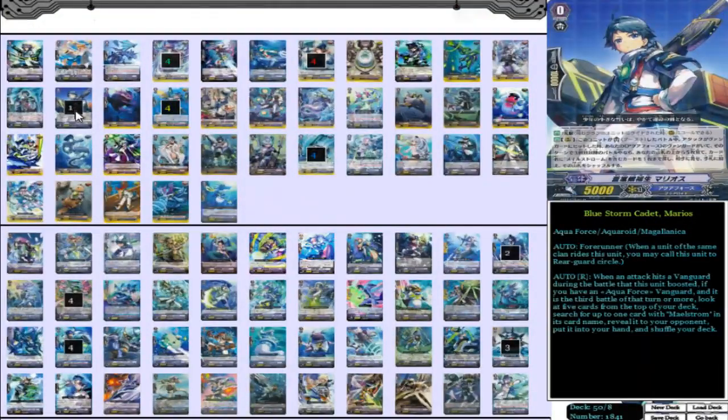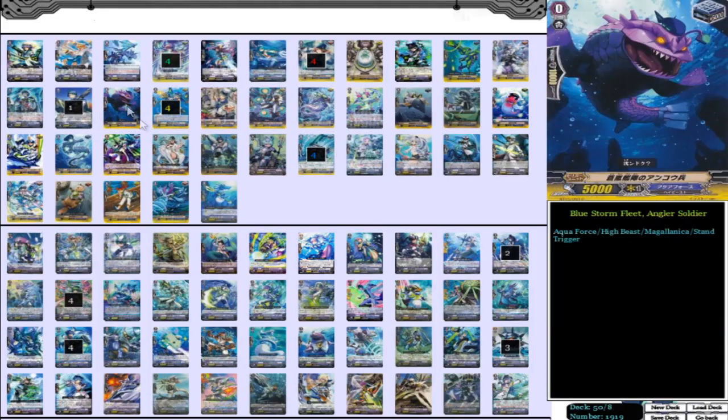Our starter is Blue Storm Cadet Marios. He's an important starter, especially because he helps make sure you're not grade locked, he gets you extra grade 3s which you can use for striding, and he makes sure you get the right Maelstrom to get your cross ride, which makes it more consistent. Really good starter — no reason not to play him in this deck, you have to play him.